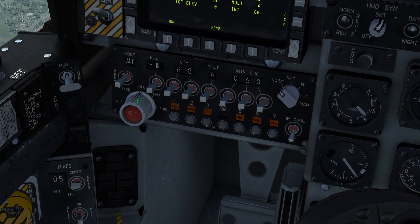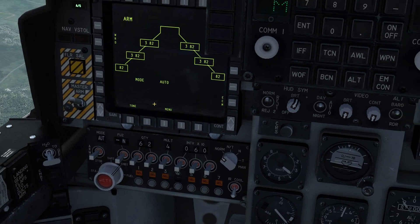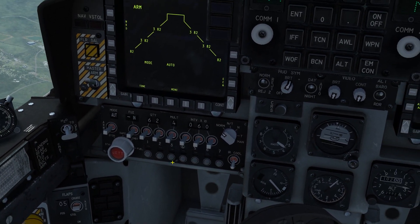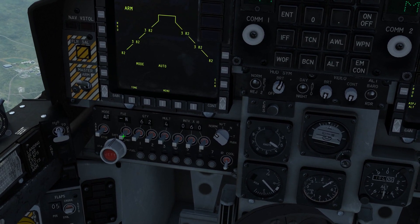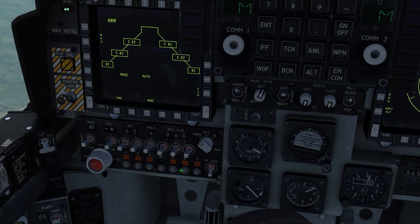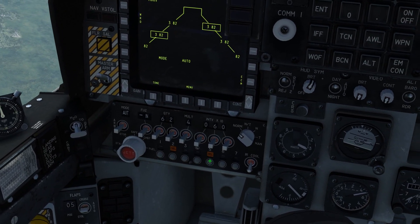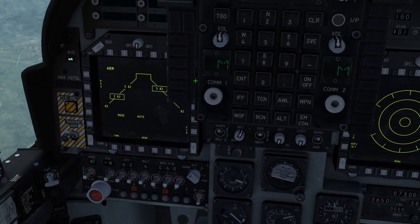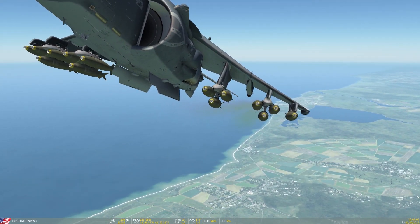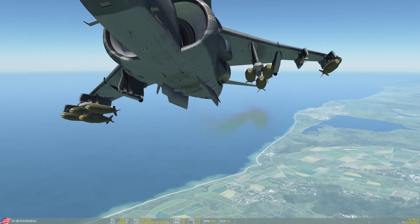The selective jettison: you can set it from safe to combat. Combat will jettison all weapons on all stations except for the outer two stations, provided they're carrying AIM-9 missiles — this is intended for air combat. Fuel will select all stations carrying fuel tanks, which you can then jettison by pressing the button; it will return to safe automatically. Store will drop stores as you select them — presently you cannot select individual stores, only one type of store. Station will allow you to drop selected stations individually, but it will also drop the suspension equipment — so in the case of the three-times rig for the Mark 82, it will drop the mounting as well as the bombs. Ensure that the selective jettison is returned to safe if you wish to employ weapons.